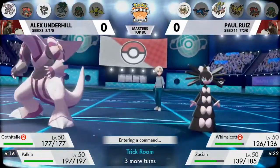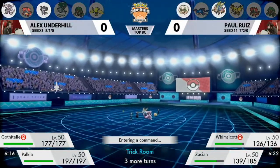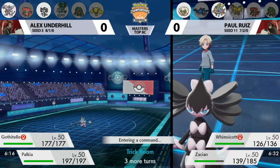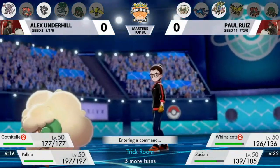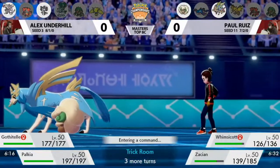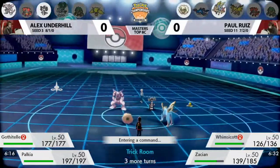Incineroar had a pretty good turn. It's unfortunate that the Substitute blocked the Intimidate, as Alex was hoping to get that to stick. Trying to get Intimidate down on the field and allowing Gothitelle to switch back in without having taken any damage and without being taunted is certainly a benefit for Alex. Whimsicott could go for another Taunt into the Gothitelle if Paul thinks it will stay on the field this time.